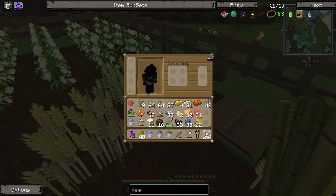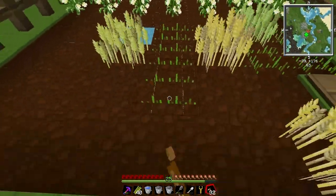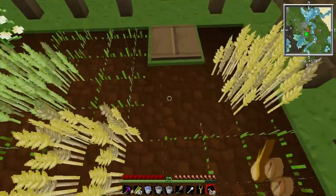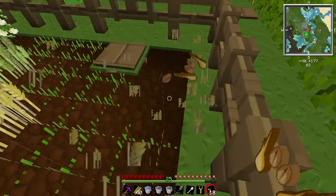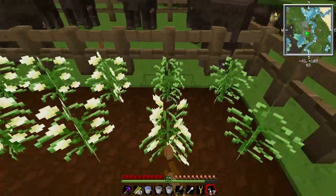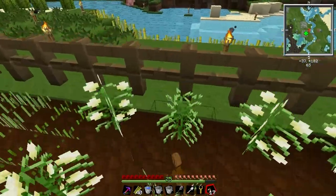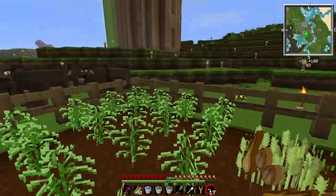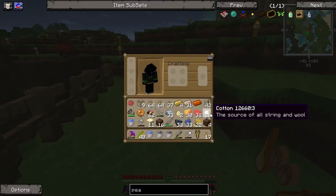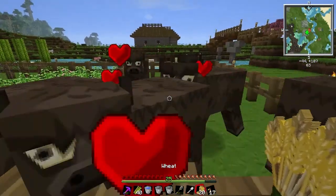I still haven't fixed my formcraft problem. The texture pack — I don't know if things are grown or not. And this wall, well I don't know what to call it, but the cotton grows really fast.